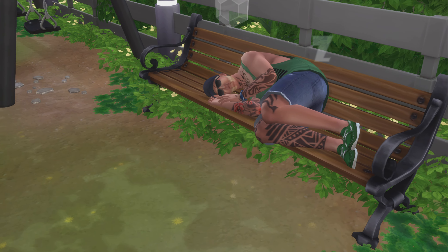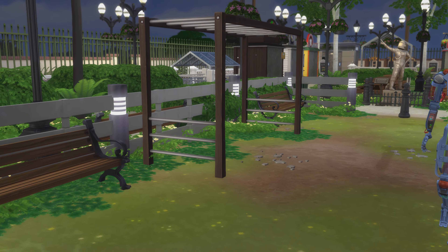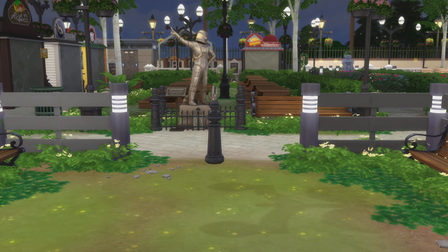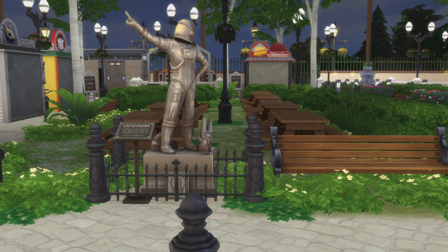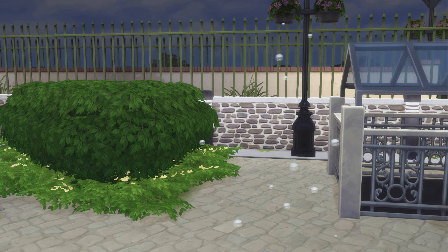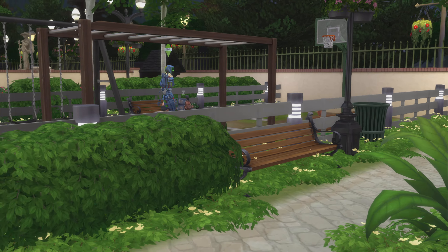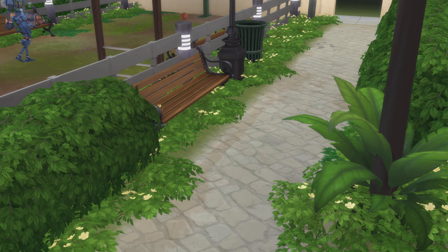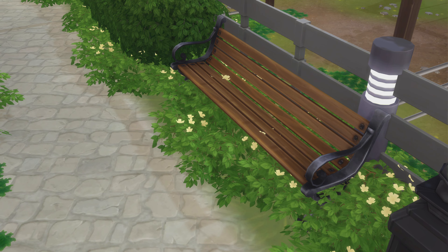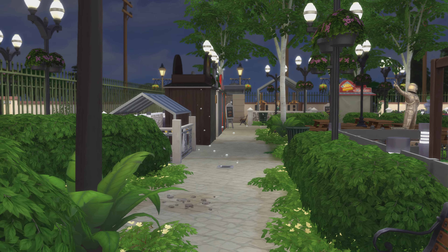Now, talking about these benches: anytime you see the grass away from the front of it, you can sit and/or lay on it — so that one's good to go. But anything that's more overgrown, you cannot. There's a nice little food court going on over there. Oh, there's where the stairs are! I'm mistaken about what I said earlier — because one of the sims was actually able to sit in that bench. The majority of them: if you see a little spot in the front, it's all good to go.